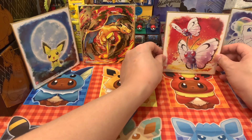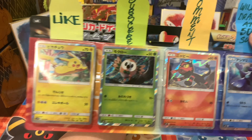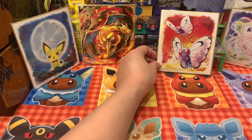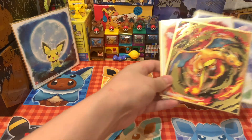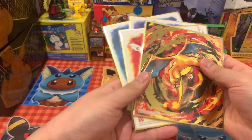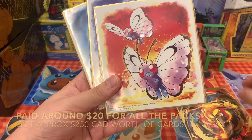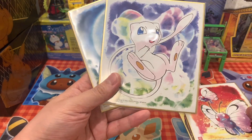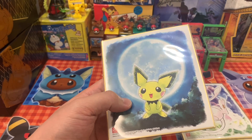Thanks again for viewing. Once again, please like, subscribe and comment. And yeah, we can review the hits: Charizard — one pack magic from Julia. Butterfree. Mew. And Pichu. Thanks again. Bye!